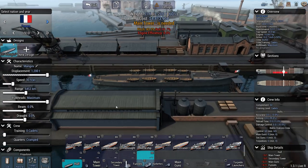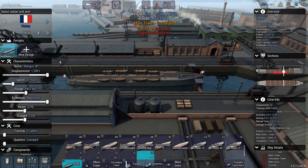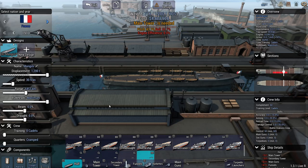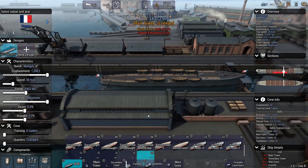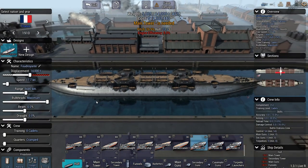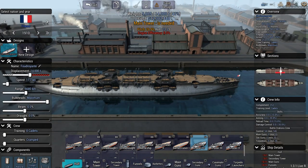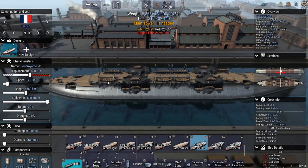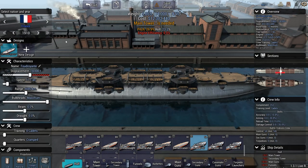Some nations will lack proper heavy cruisers to begin with, some will not. Let's find France. I'll probably only design ships for France for the 1910s, maybe early 1920s — same with Austria-Hungary — because I just don't expect them to last that long. What usually happens is they dissolve quite early on in the campaign, so I'm just gonna assume that happens again.